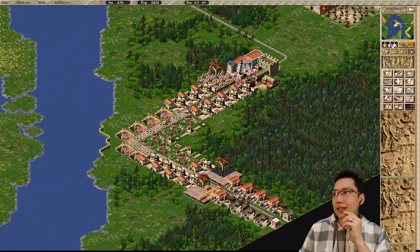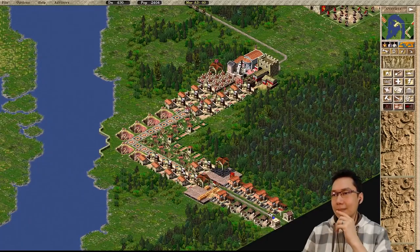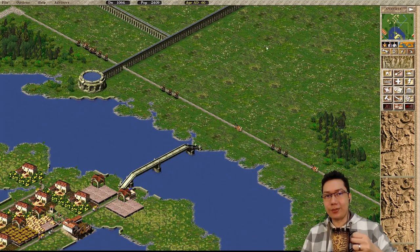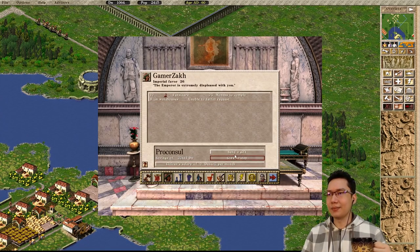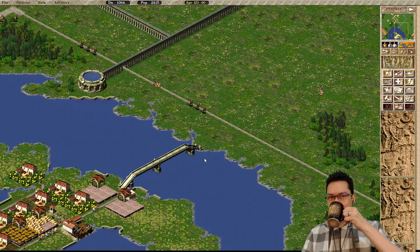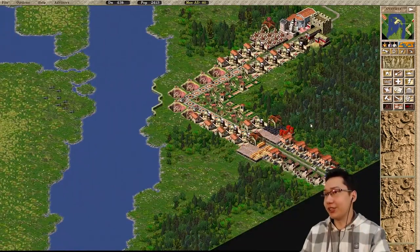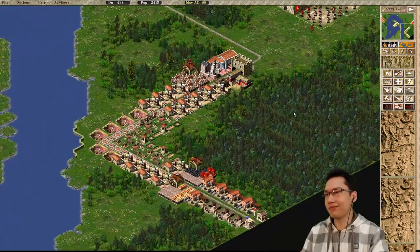We are back in the black for money - it's currently March. We have sold 7 weapons and imported 12 iron. If we just maintain this it should be fine. Remember to get out of debt at the end of the year or your tributes will not be paid. Our favor is low - I keep forgetting to turn off my salary. Let's dispatch a gift to raise the favor. I hate using the salary but it raises the favor.